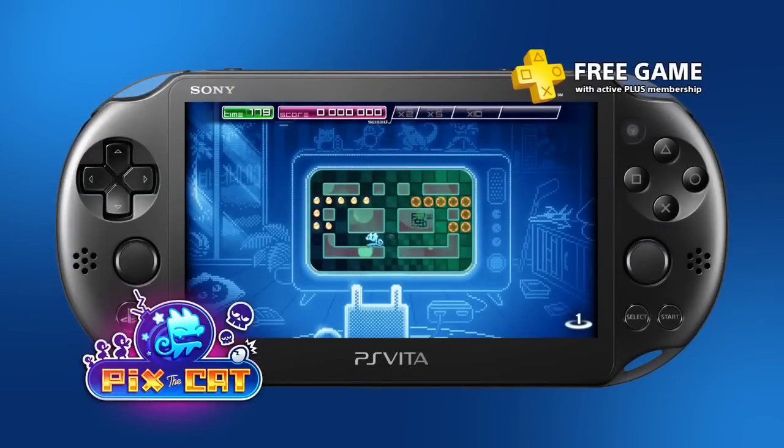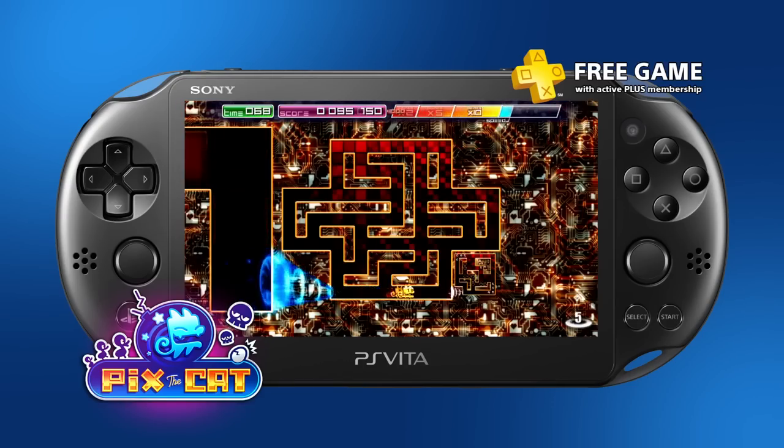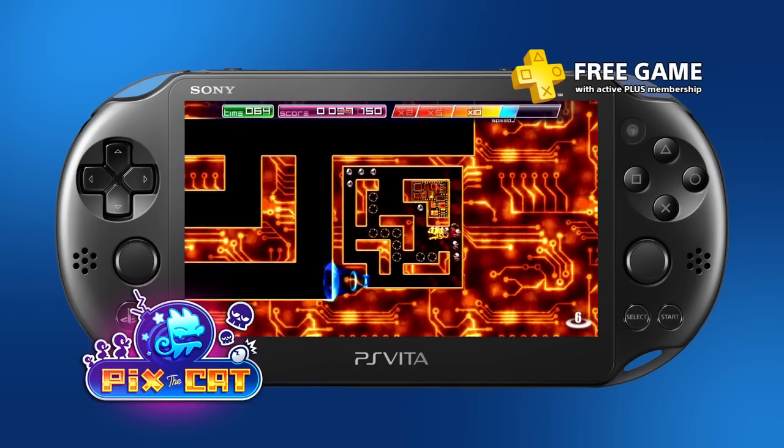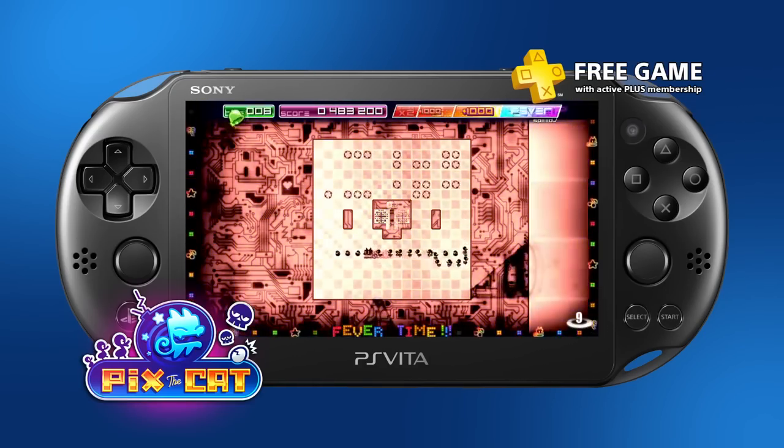Finally, we'll check out your free PS Vita games. If Pac-Man and Snake had a baby, it would resemble Pix the Cat. Pick up eggs that'll hatch little baby duckies behind you, and drop them off into slots along the way without tripping up over your entourage. In the main mode, you've got to rack up as many points as possible in three minutes, or if you're feeling a little more competitive, you can check out the arena and ghost modes.